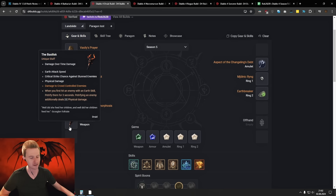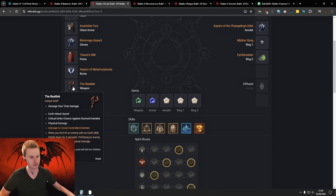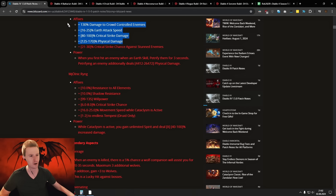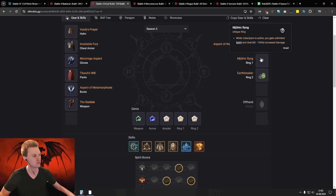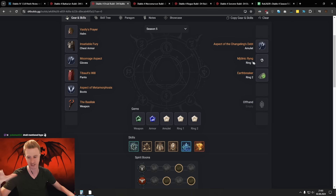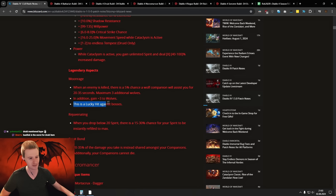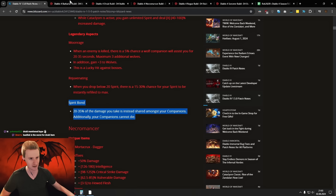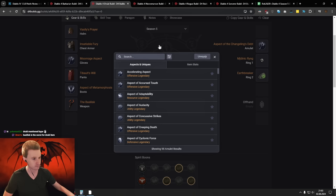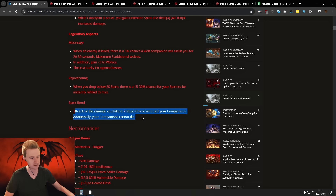Then we have the Druid. The Basilisk didn't get changed much — still very strong with very good base stats. The Murnia Rig Ring — it has a lot of stats and double damage for Druids. As long as you have Cataclysm active, you have unlimited Spirit and double damage. That's a crazy ring — Druid mansion, just double damage. Moon Rage also got buffed — basically the entire secondary. You gain plus 3 to Wolves and a lucky hit against bosses. Moon Rage is looking very strong as well. Spirit Bond got nice damage reduction — it used to be 17%, now buffed to 35%, basically doubled. Big damage reduction for the Druid.